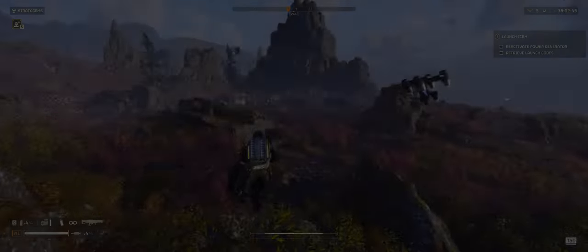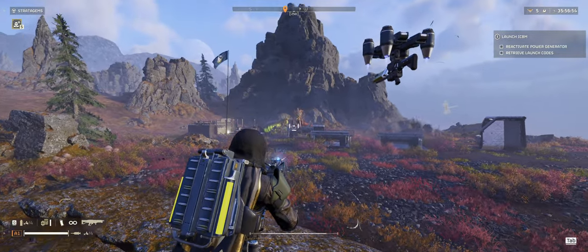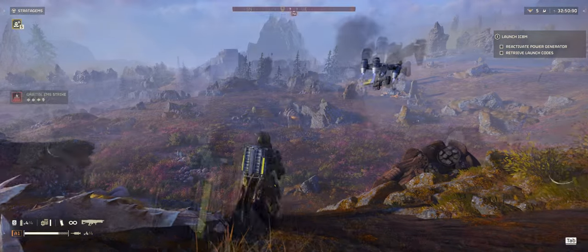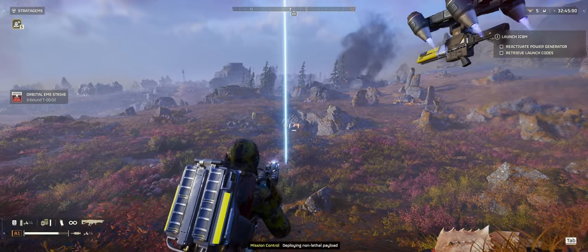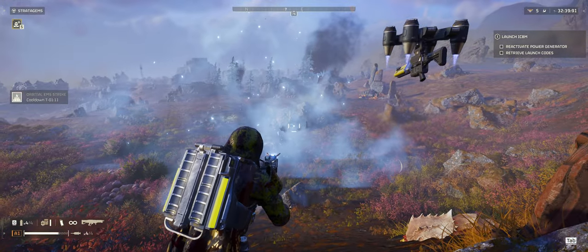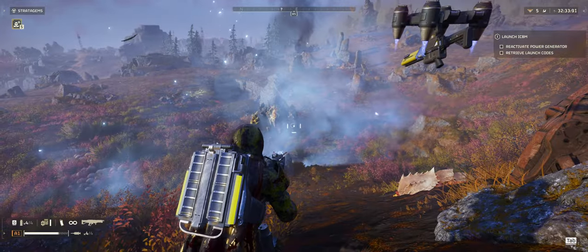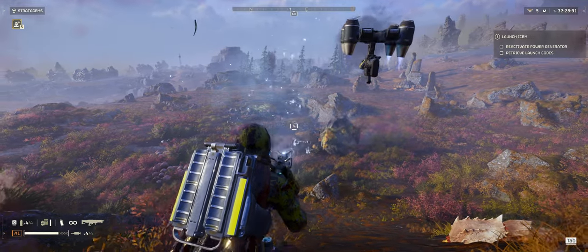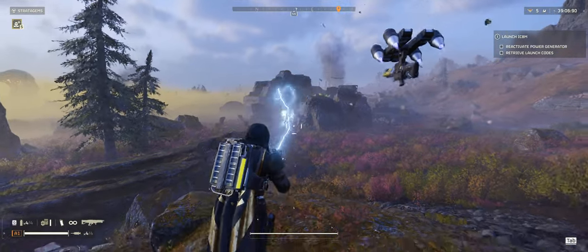Next up, the Arc Thrower has a deceptively long range. If you see an enemy far off in the distance, try shooting it — you may be surprised by how far your lightning shot reaches. The Arc Thrower also ignores armor, so it is possible to take down larger foes like chargers, hulks, or even bile titans with enough shots. Chargers seem to take around 10 shots and bile titans around 20 or more. The Arc Thrower is able to focus body parts, so keeping focus on one area will speed up the kill, while hitting various areas of the body can require more shots for a takedown.